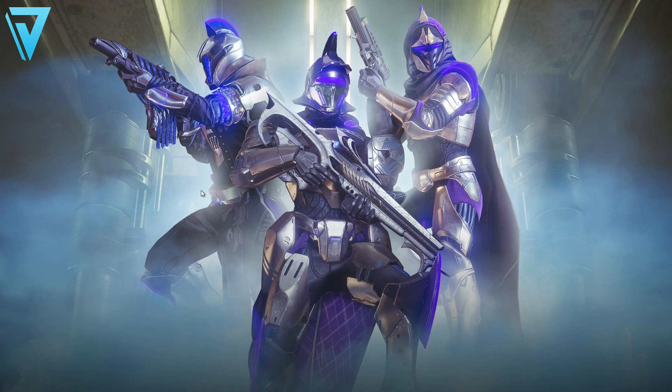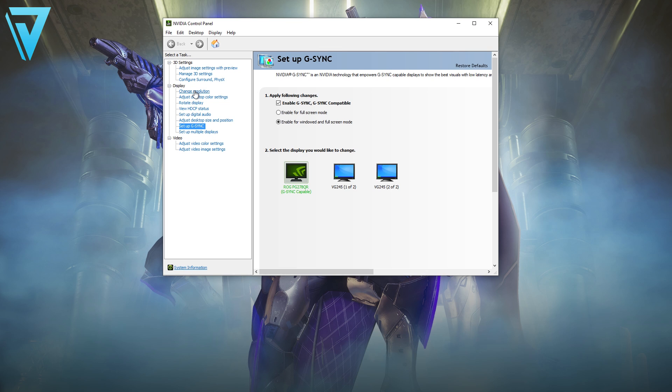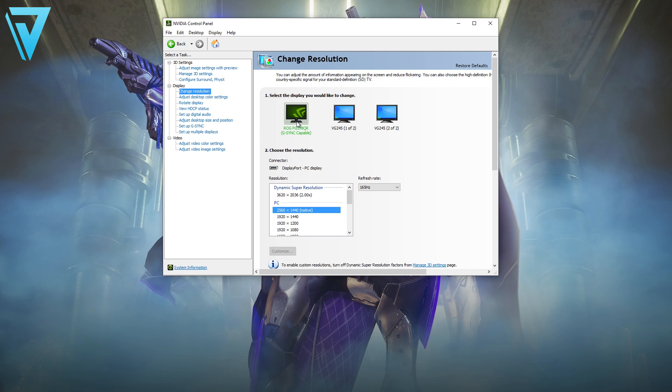Before we even jump into the game there are a few settings we need to take a look at that we can do from our desktop quite easily. If you're running an NVIDIA graphics card you need to bring up the control panel first. Once this is loaded we're going to be taking a look at our resolution, and the reason for this is there are multiple resolutions but also frame rates as well. I've got a triple monitor setup but the key part we're looking at here is the refresh rate.